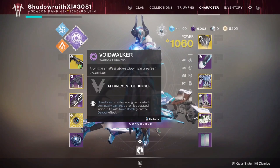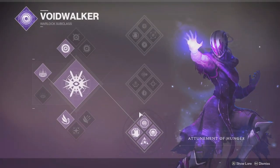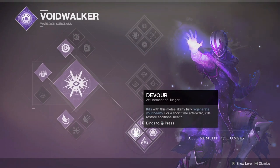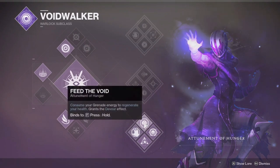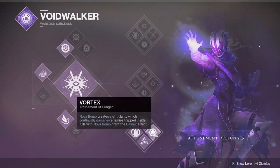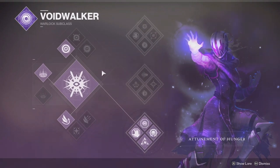It's going to be a Voidwalker bottom tree — this is the devour build. Devour kills with the melee ability fully regenerates your health for a short time afterward, and kills restore additional health. Feed the Void: consume your grenade energy to regenerate your health and grants the devour effect. Insatiable: while the devour effect is active, killing enemies extends its duration and recharges your grenade. The super is Vortex Nova Bomb — creates a singularity damage over time, and also grants the devour effect.